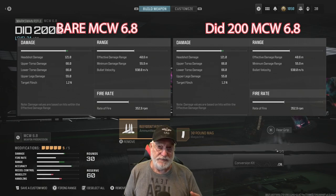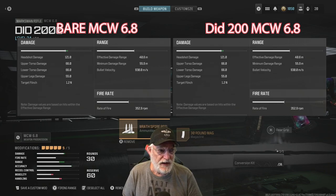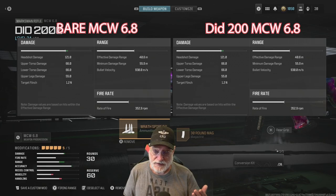What does that translate in terms of damage potential? The effective damage range of the bare MCW is 40.5 meters. So really, if you're within the effective damage range — which is pretty far out there — all of your shots will be hitscanned. And two shots: if you get one to the head and one body shot, you can eliminate the enemy in less than 200 milliseconds, which is a really fast time to kill.